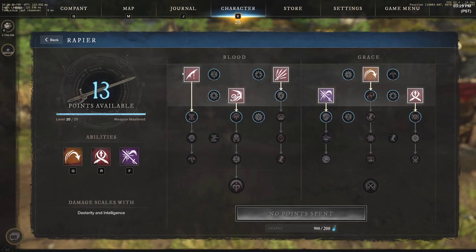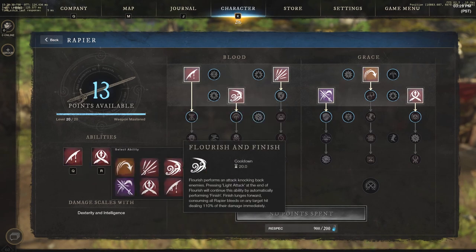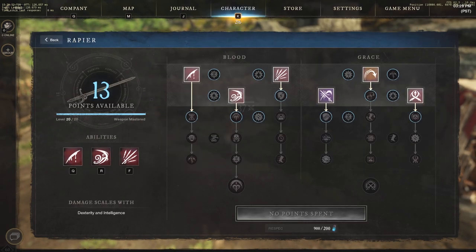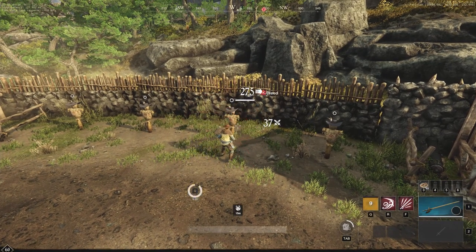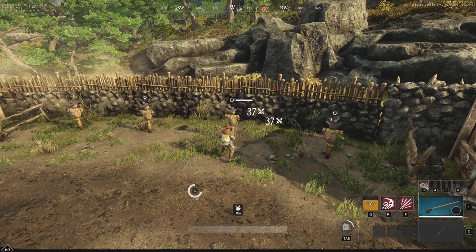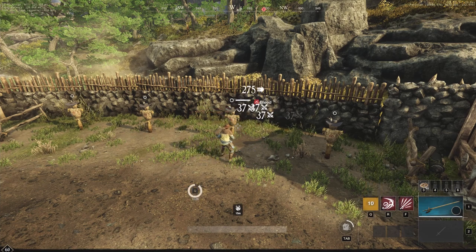Let's go back into the rapier and show the blood side: Tondo, Flourish and Finish, and Flurry. Selecting those now. Q is Tondo — it slashes so quickly that it extends your blade's reach, deals direct damage and applies a bleed dealing 100 weapon damage over 12 seconds, stacking up to three times. It's very strong if you can consistently hit it. The cooldown is about eight to nine seconds, though you can lower it with gear and passives.